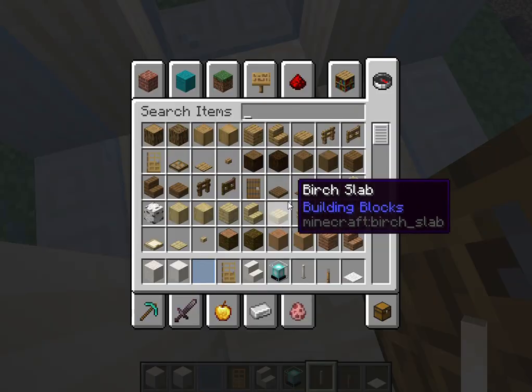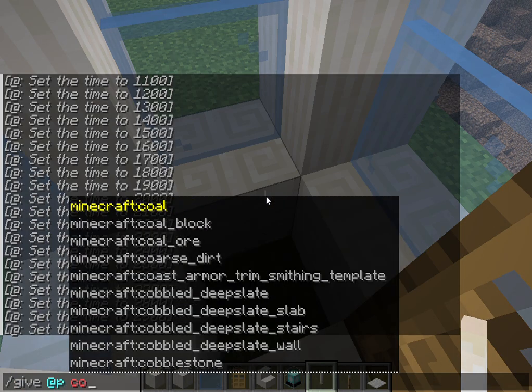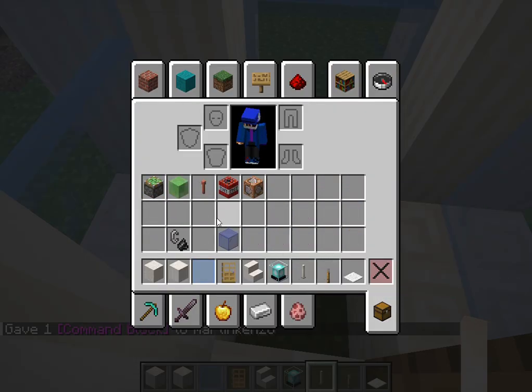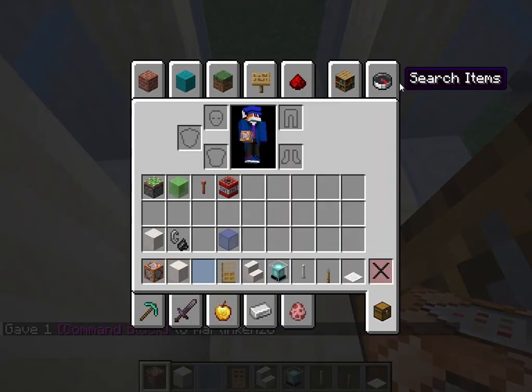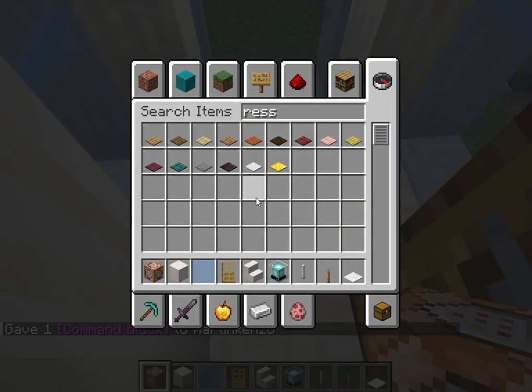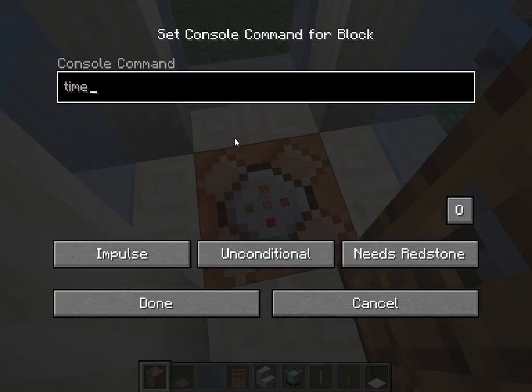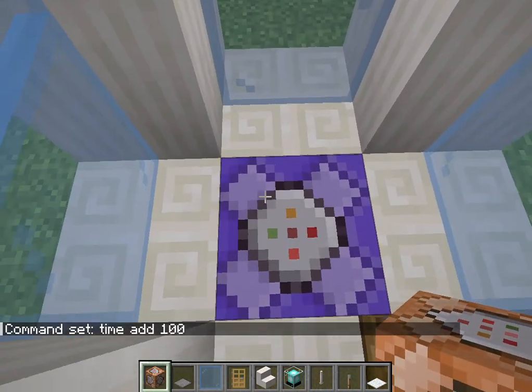This is where we place a command block. To do this we need to use the command: slash give @p command_block. Here it is guys - we have the command block. All you have to do is place the command block and get our pressure plate. The console command we put in is: time add 100.